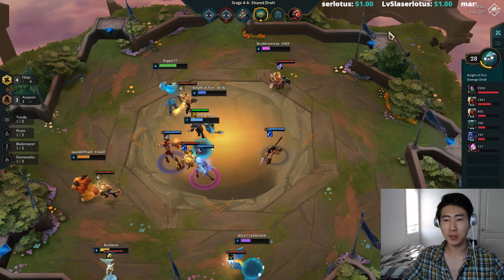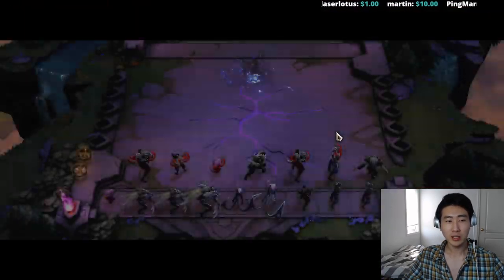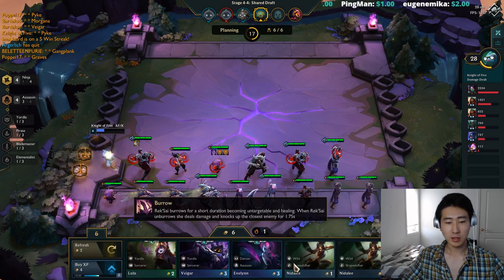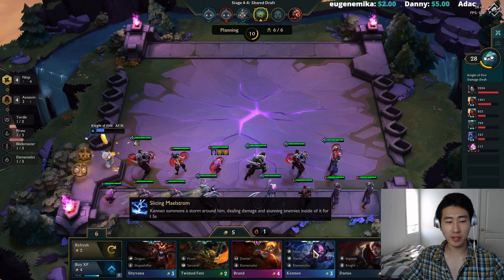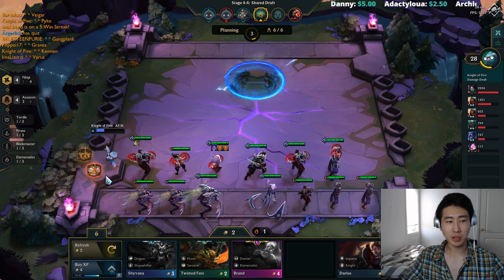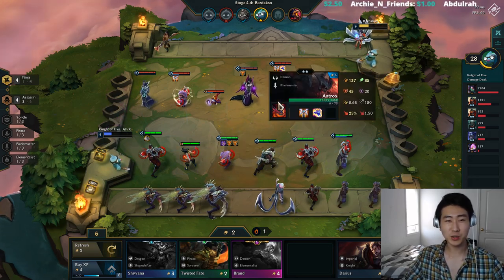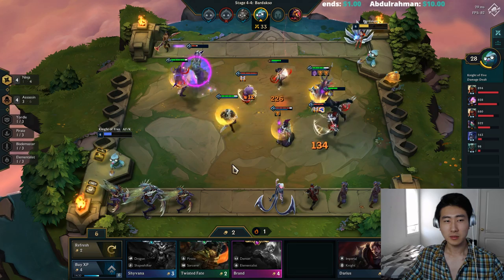Akali has a massive power spike at two stars — she's good at one star but she also got a health nerf. Cannon got attack damage reduced as well, so ninjas got really hurt in this patch. That's why they see very little play — they're less consistent and you have a higher chance of dying before you even get there. We got Cannon — I had to roll down for him. I want to really go for Dragon's Claw; we have two more rounds.